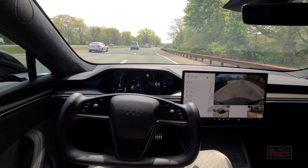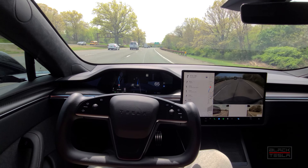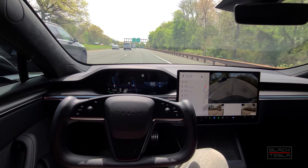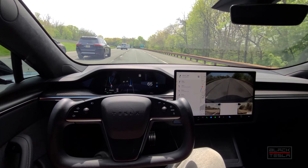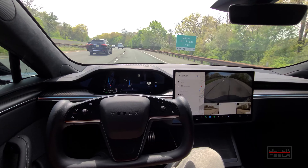It came almost to a hard complete stop, which is not a good thing to do on the highway, so I definitely needed to take over there. But let's see what happens when we get to this toll booth coming up. I think the lane lines have been repainted recently, so I want to see how the car handles this scenario — does it actually navigate to the toll booth correctly?